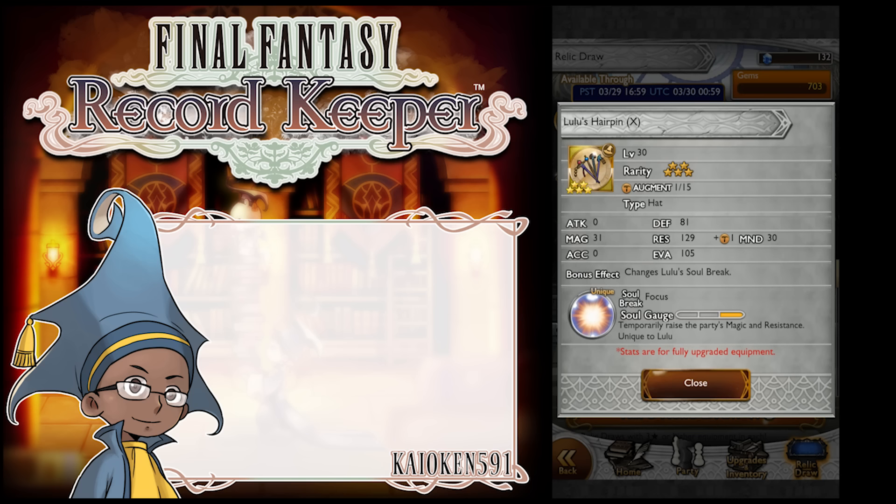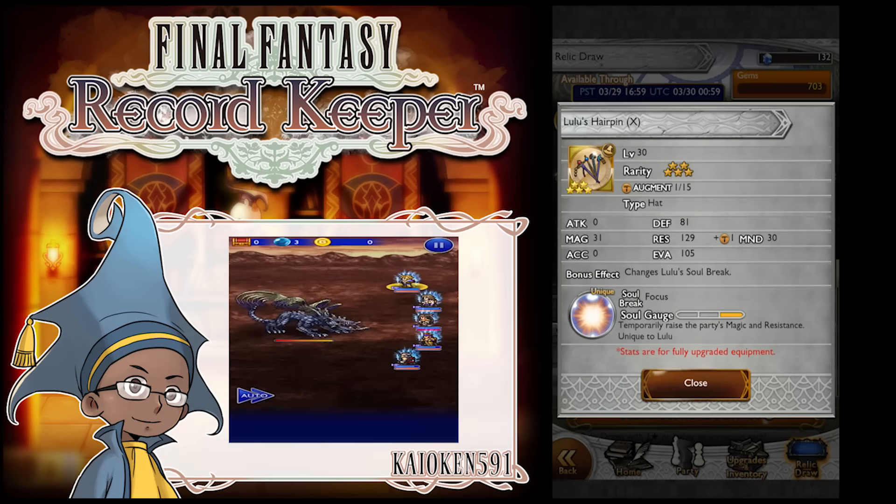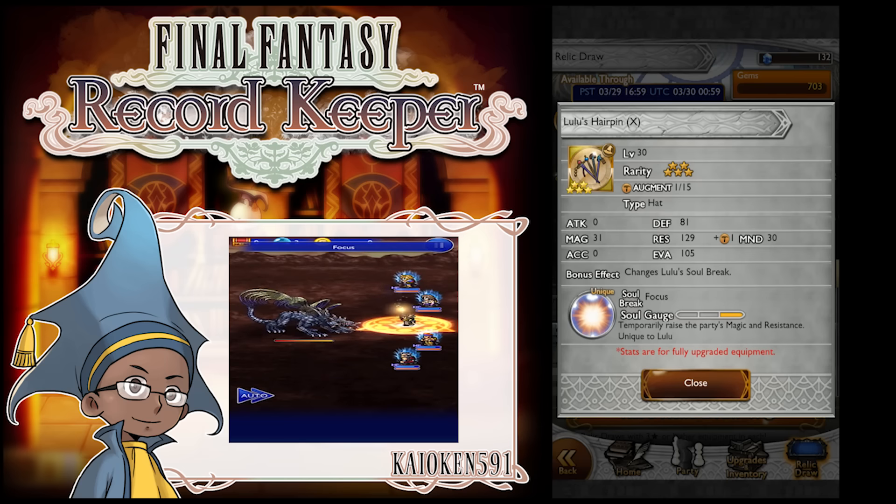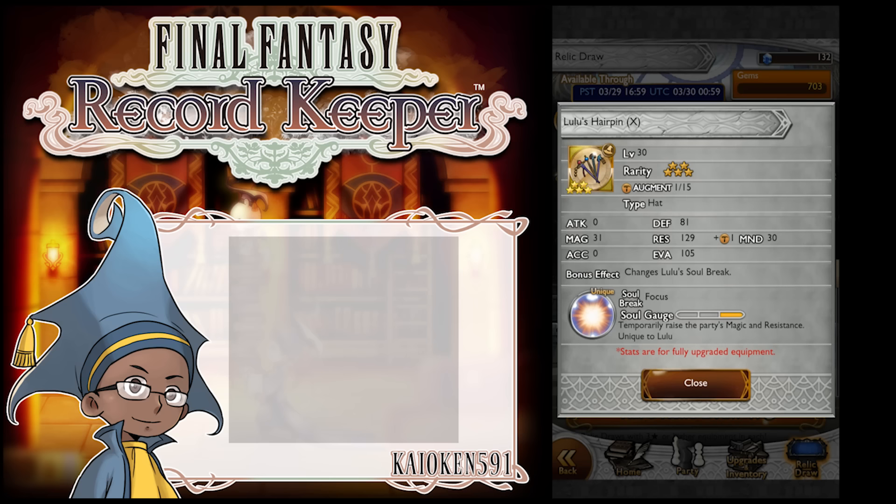Next up, we have a phenomenal relic here: Lulu's Hairpin, which I just pulled recently in my lucky draws. 31 magic, 81 defense, 129 resistance, 30 mind. It changes Lulu's soul break to Focus. Focus is one of the best soul breaks to have if you're running a mage party — it's probably the best buff if you're running a mage party.